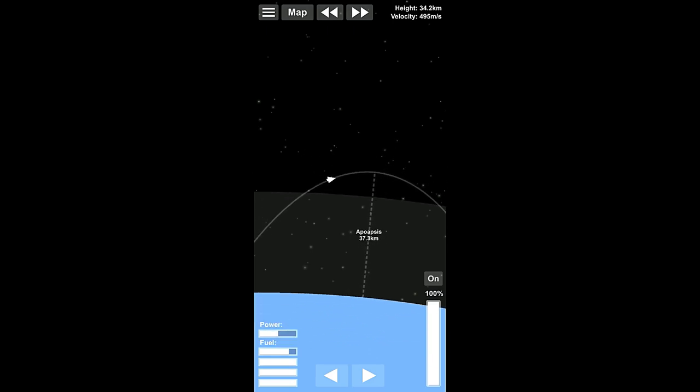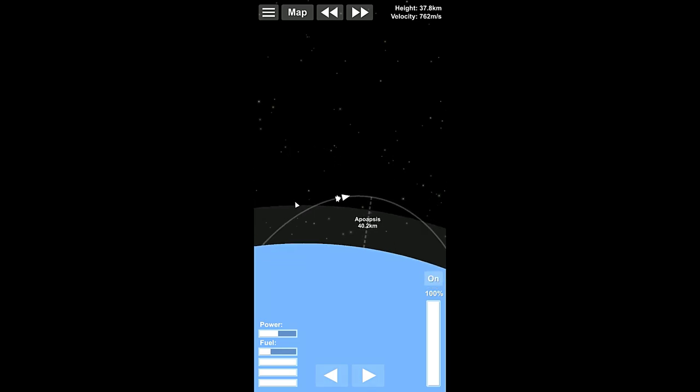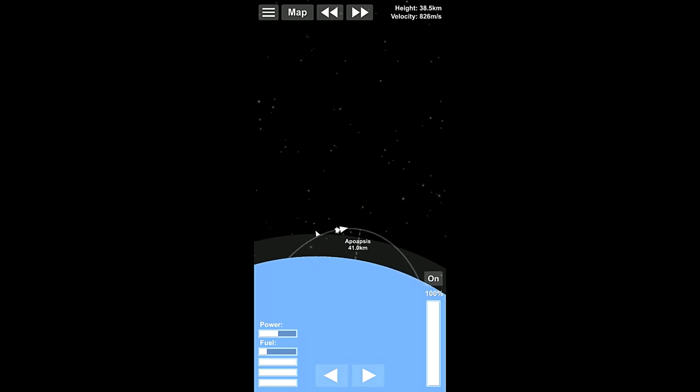The second stage is not quite going to do it as far as circularization goes — we're going to need a little bit out of the third stage, but that's okay. The third stage is primarily there to get us into stable orbit and to provide assistance when actually docking these two modules together once we get them into space.